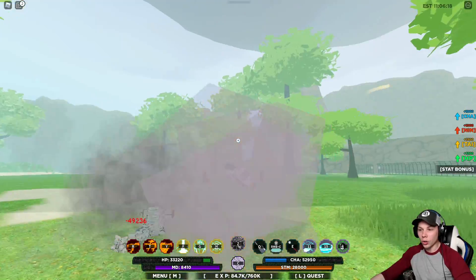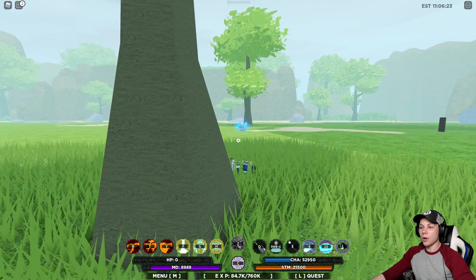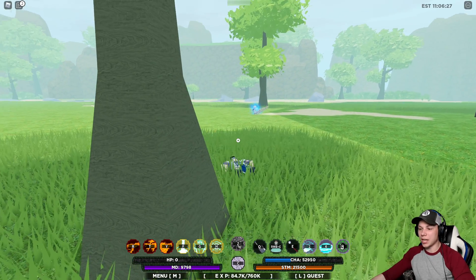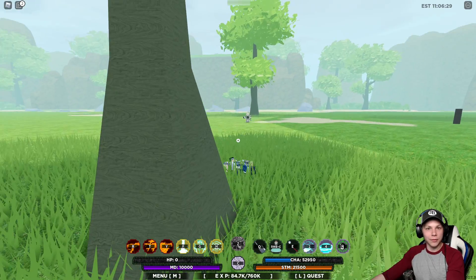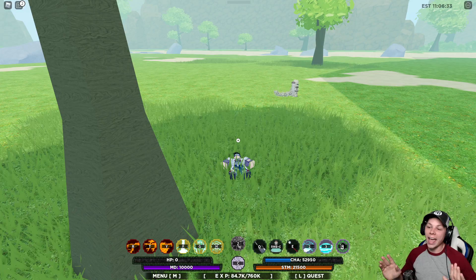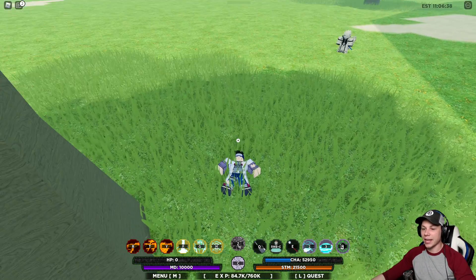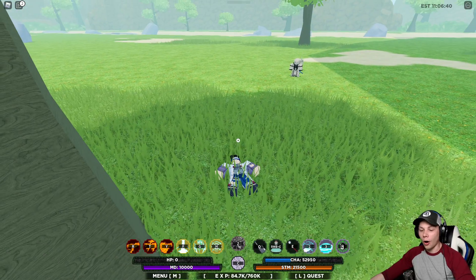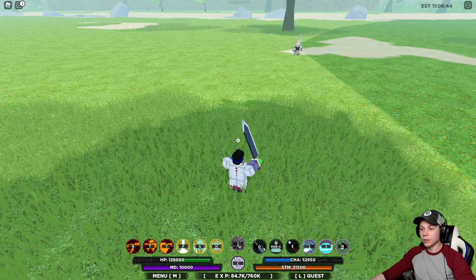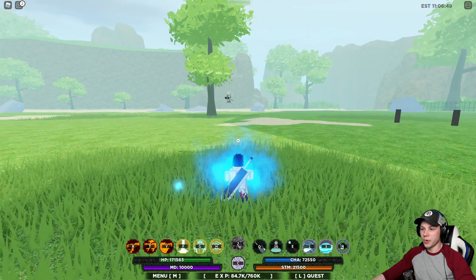You know what, guys? I forgot — I'm doing nothing but Byakugan stuff. I got these other moves down here. Why am I not using them? See, that's my noobness in this game. I really need to think about some of this stuff. We got five seconds and we're gonna get back at him — going all out. I could use Ten Tails but I'm not.